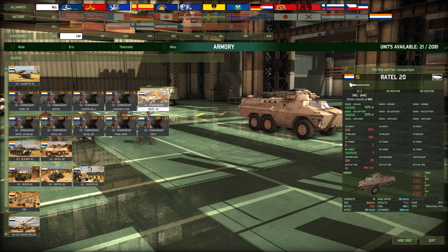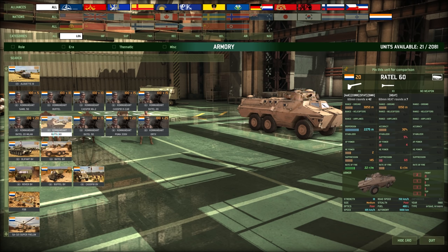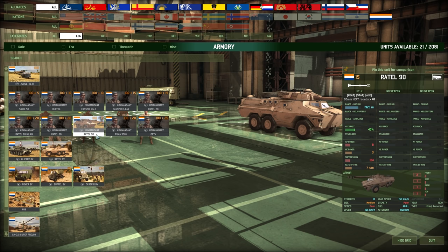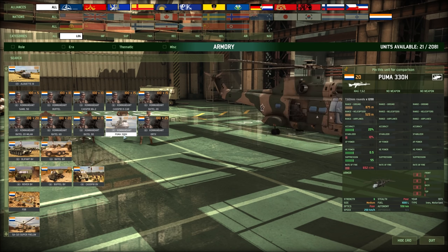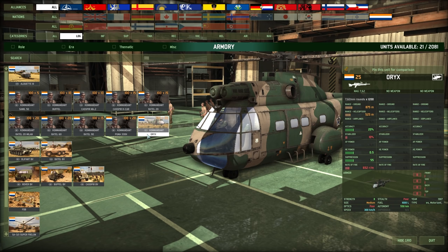You get to keep that 20mm with some more ammo and a slight accuracy bonus. Then we have the Rattel with a Milan on top, which is a pretty decent upgrade. Still, it's a command vehicle transport — I don't think you're going to go too crazy with these, but at least you can protect your CV's infantry a little better. The Rattel 60 looks like it has a direct fire and indirect fire mortar, which is very interesting. The Rattel 90 has a 90mm anti-tank gun, a little low on AP power at only 8. Then it comes with two helicopter versions: one with the Puma 330 with a 7.62 mag, and one in an Oryx, which is five points more expensive but goes 50 km/h more.